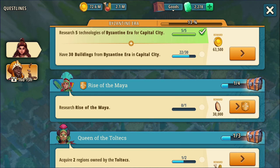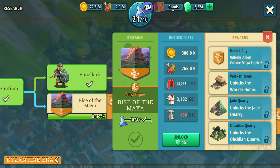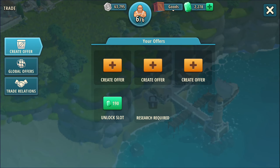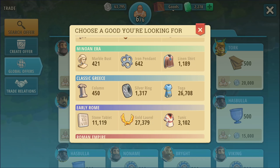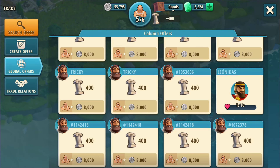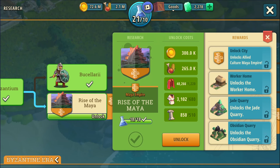Okay, Research Rise of the Mayan. I believe that one is all ready, so let's grab this — whoops, I'm missing something. That shouldn't be too expensive. I probably used it for something else; I've done some unlocking in the meantime. I don't really need that much — I think it was a column. I don't want to spend too much; 400 is not so bad. All right, we're all set — let's unlock the Mayan Empire.